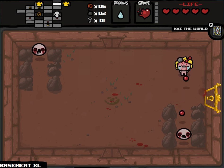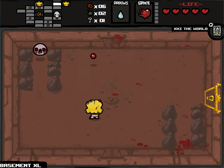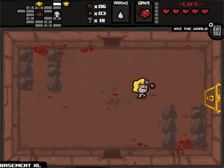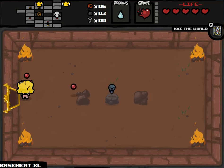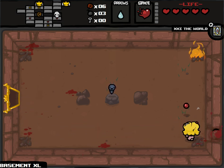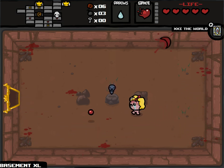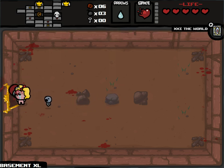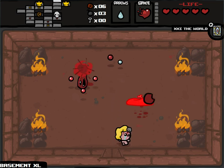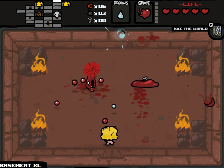This could totally be a good chest run, which is what I'm trying to show off. So I can now access all of the Tinted Rocks. The other item room is Brother Bobby, which is a familiar — it'll shoot along with us, following us around. This is really great. I'm super satisfied with the way this run has turned. And there's not another Tinted Rock that I would have to abandon.